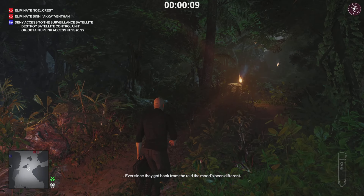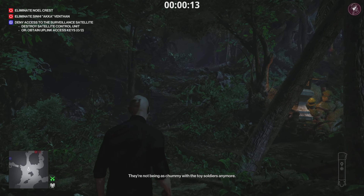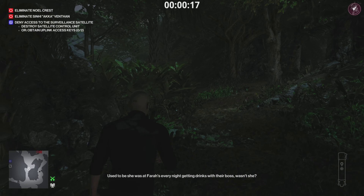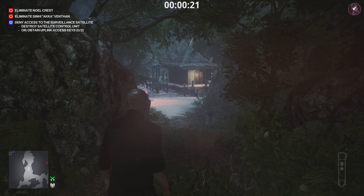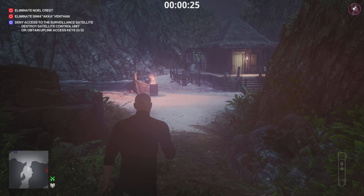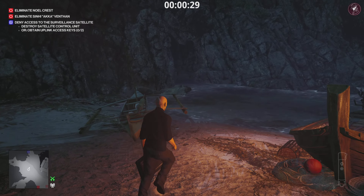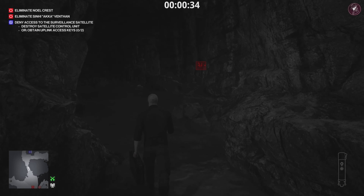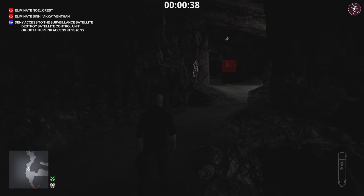You can bring along any suppressed sniper, it really doesn't matter. What we need to do first and foremost is set up the explosion for the satellite. The reason we're setting it up for later is because we're not going to bother hiding the bodies we take out in the cave. I'm setting it up for the very end just to make it cooler so all three objectives get taken out pretty much at the same time.